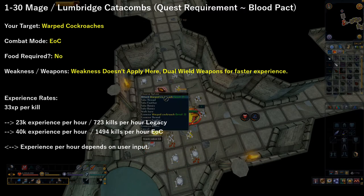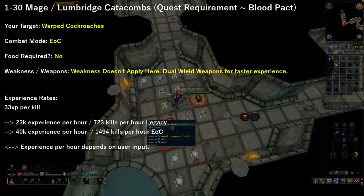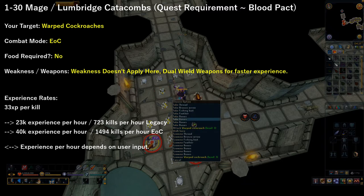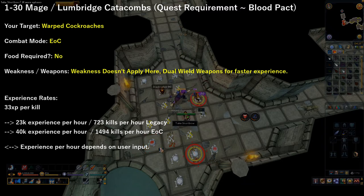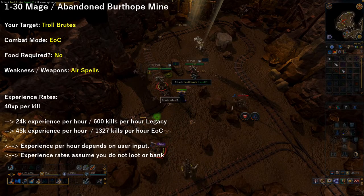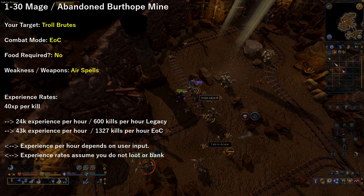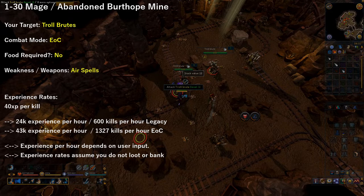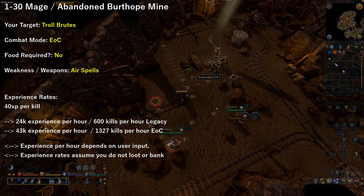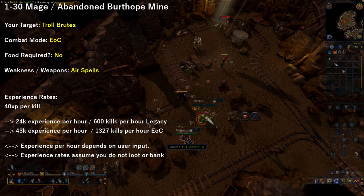There are two methods I suggest from levels 1 to 30 magic. The first is the Lumbridge Catacombs, which requires the quest Blood Pact, targeting Warped Cockroaches using Evolution of Combat. These give 33 experience per kill and up to 40,000 experience per hour. They drop useful items like Feathers, Runes, and Eye of Newt. The second method is to head to the Abandoned Burthorpe Mine and kill Troll Brutes using Evolution of Combat. I was able to obtain about 43,000 experience per hour without banking, though with banking your rates would be about 30,000 to 35,000 experience per hour — but the rewards outweigh the experience loss, as you can get Grimy Herbs, Bones, and other beneficial items.